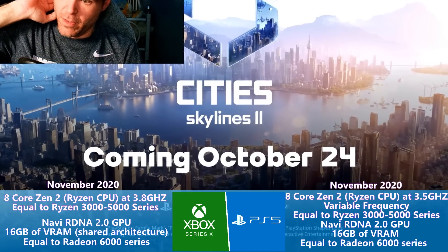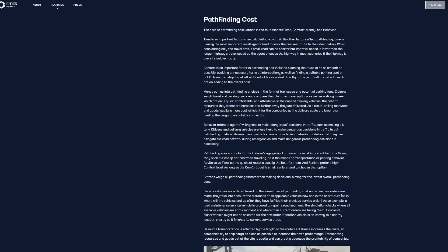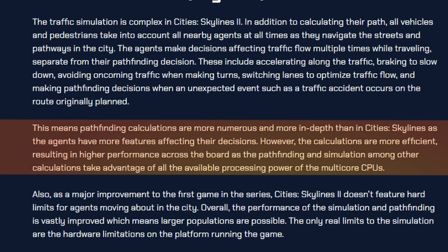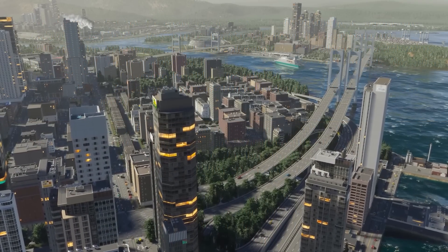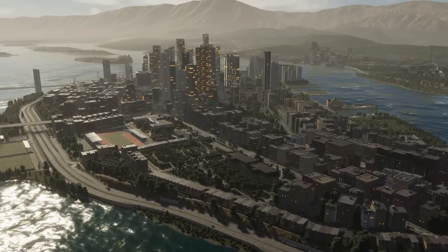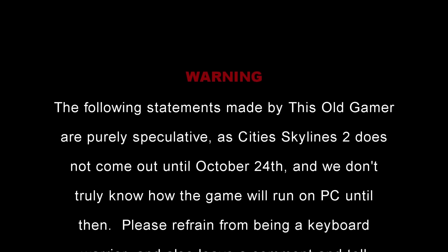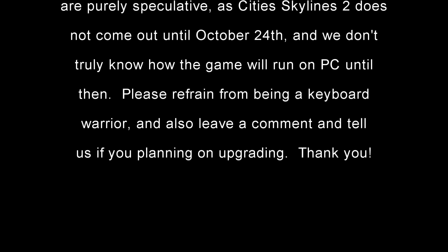Another important snippet is on the second dev diary about the Traffic AI. It talks about pathfinding calculations and how they're more numerous, but also says that those calculations will be more efficient due to using multiple cores on your CPU and using all the processing power it possibly can. The following statements are purely speculative, as City Skylines 2 does not come out until October 24th and we don't truly know how the game will run on PC until then. Please refrain from being a keyboard warrior.